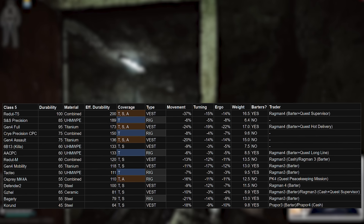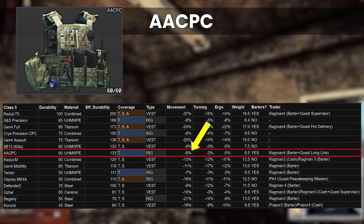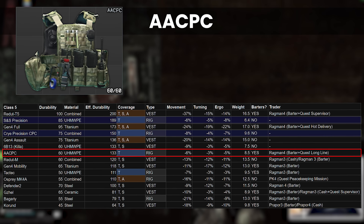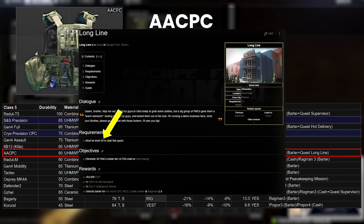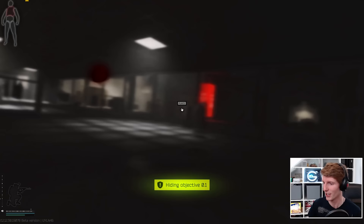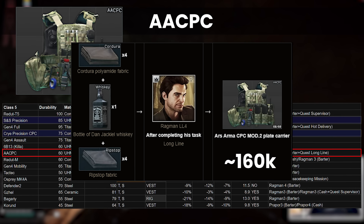The AACPC is our first achievable rig for players, depending on your definition of course. With 133 effective durability, it still has decent durability and has one of the best move speeds across the whole of Class 5. This armour looks very similar to the Goon Squad armours in many ways, including the thorax-only protection. Although the durability is lower, it's pretty good in most other areas, but you do have to be careful on close maps where your stomach is exposed to shotguns like Factory, as the 1.5 blacked-out multiplier can kill you really fast. The reason why I say it's only sort of achievable is it's locked behind Ragman 4 and his long line of quests since 12-12, which requires level 45 to begin with and then needs 30 PMC kills inside the mall on Interchange. Once done though, you get access to a pretty cheap barter: 4 Kudura, 4 Ripstop and 1 Whiskey makes this around 160k and is probably the most cost-effective Class 5 once you have access to it.